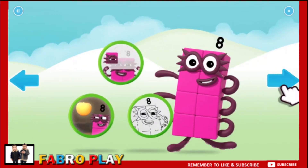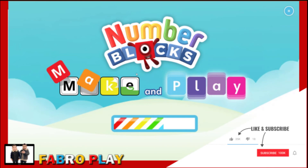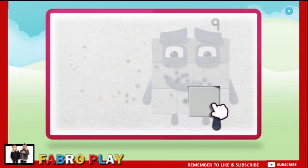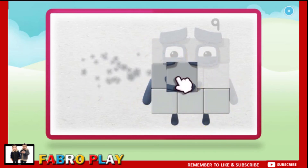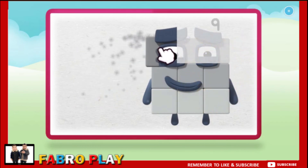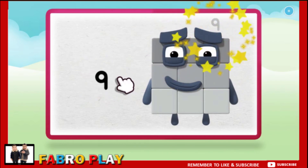Welcome to Numberland. Let's make and play with the number blocks. Let's make number block nine. One. Two. Three. Four. Five, keep it up. Six. Seven. Eight, one more to go. Nine — on top.